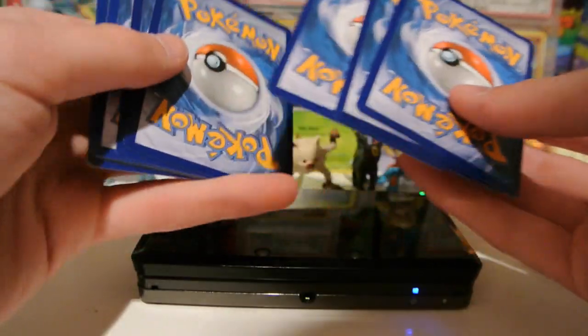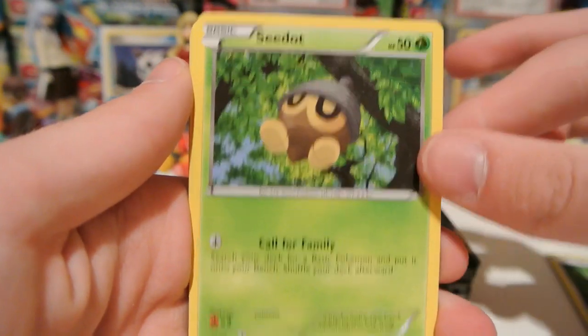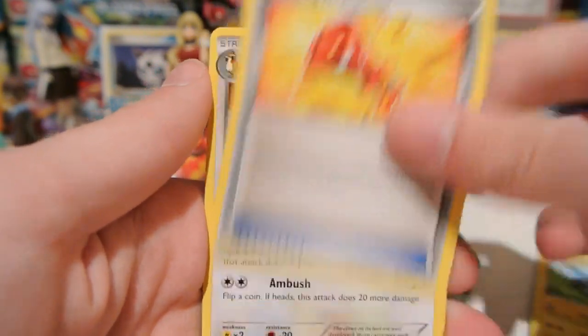We have a code card. And we have Stunky, Pidgey, C-Dot, Sandile, Shinx, Startling Megaphone, Pidgeotto, and Dusclops.